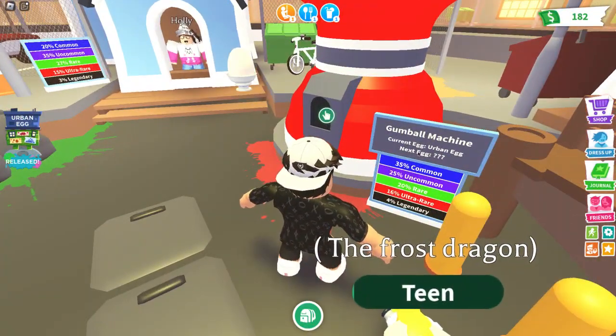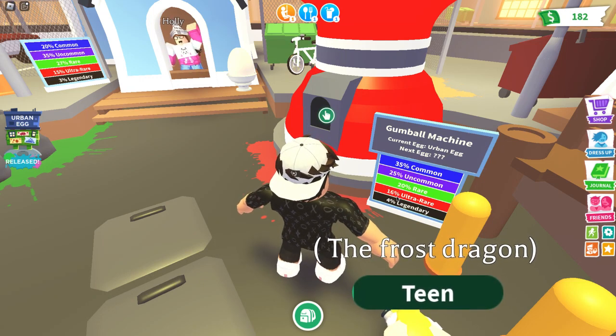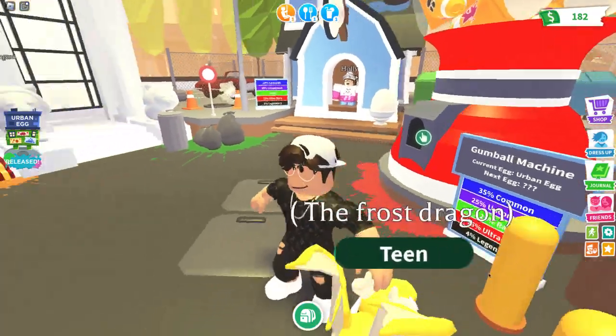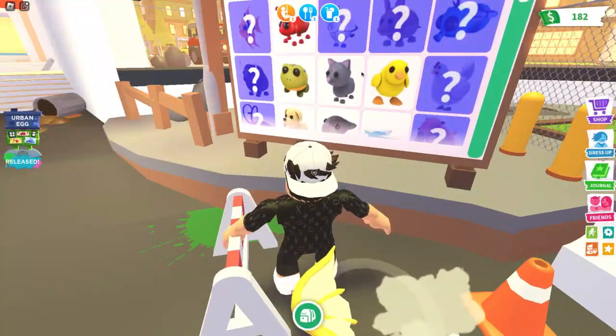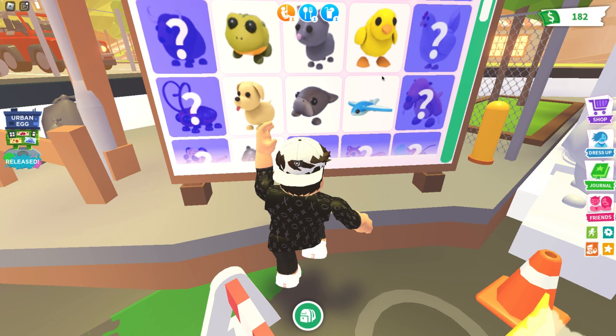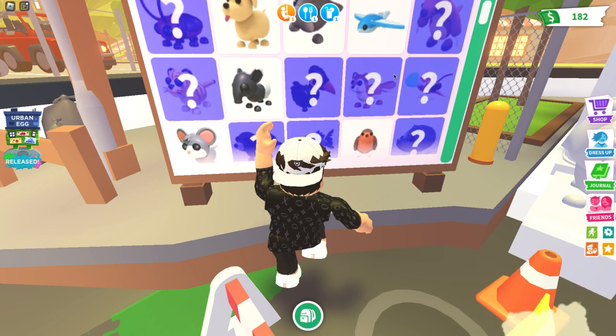Let's see — Gumball machine, current egg: Urban Egg, next egg: question mark as always. 35% common, 25% uncommon, 20% rare, 16% ultra rare, and 4% legendary. I think I might get lucky this time — maybe get a rare or ultra rare. I hope I won't get common. I think these two right here — the bird and whatever this fly-type thing is — are part of the Urban Egg.